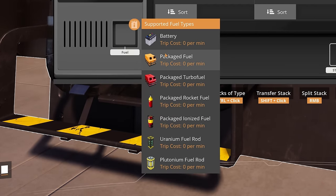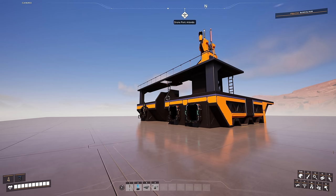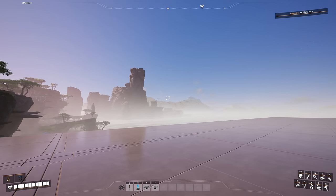The Drone Port no longer only accepts batteries — it now supports packaged Fuel, Turbo Fuel, Rocket Fuel, Ionized Fuel, Uranium Fuel Rods, Plutonium Fuel Rods, and more. Additionally, the fuel type used affects the drone's flight speed: cheaper fuels mean normal speed, while more expensive fuels make drones fly faster from point A to B, improving throughput.